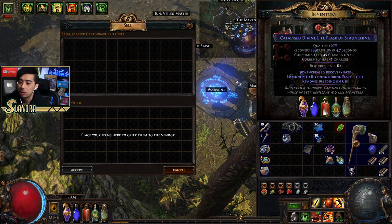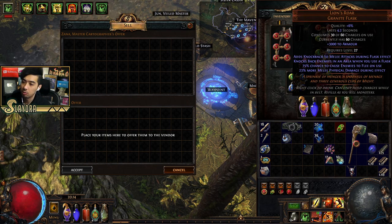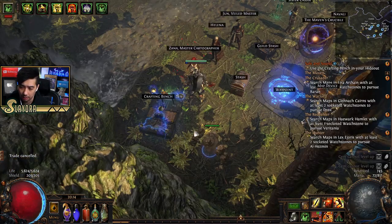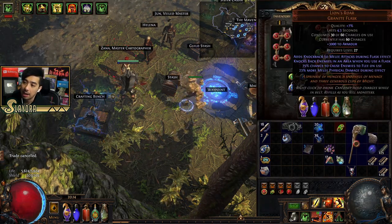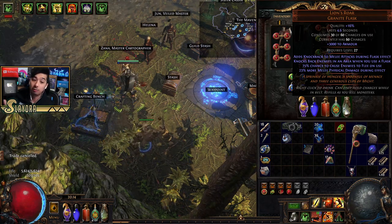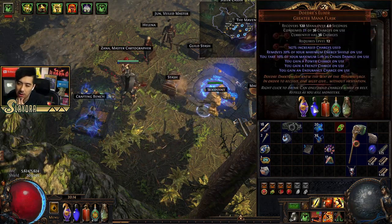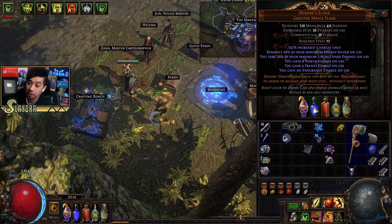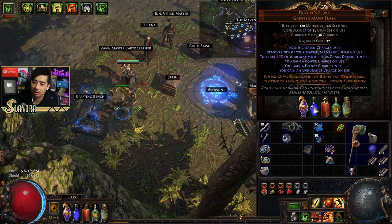Glassblower's Baubles increase the numbers shown in blue on flasks — like increased duration. For example, Lion's Roar, which I recommend most of you get. I'll quality it up so you can see the duration increase. You can go up to 20% quality on flasks. Try to get everything toward max. I'm probably going to drop Dojos at this point — it's a great starter item but since I'm not scaling crit as much it's becoming less relevant.